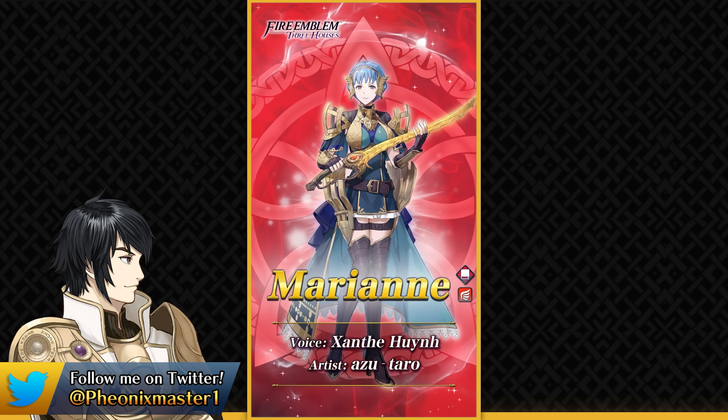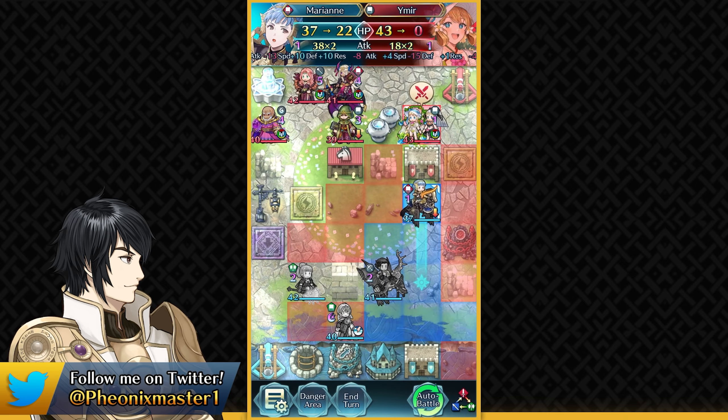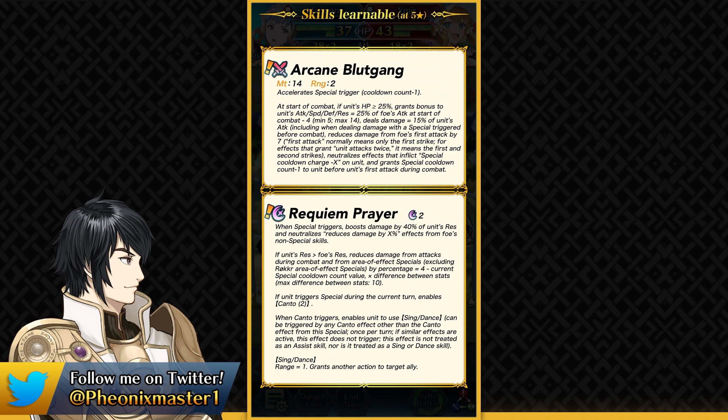So even though she has got Blood Gang here, she is going to be functioning as a Tome unit. I guess it's close enough because Blood Gang is a magical weapon in Three Houses, but still, it is going to be looking weird on a lot of mages.